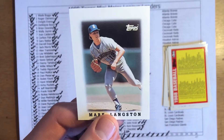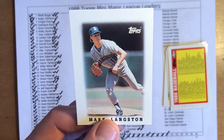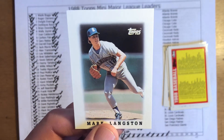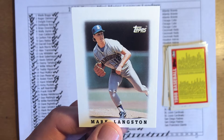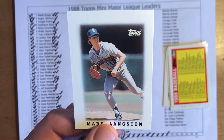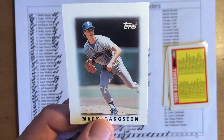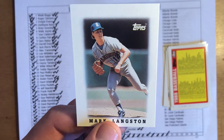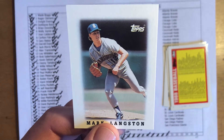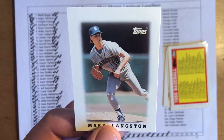Mark Langston was a league leader in victories and strikeouts with the Mariners. The Mariners in the mid-80s were a perennially bad team — Langston was the bright star for their pitching, though he had to suffer along with Alvin Davis and a couple of other players. Langston later moved on and had a solid career with the Angels, Padres, and Expos. I don't think he quite got to 200 wins — I think he was around 180 or 190 — but nonetheless a great pitcher.